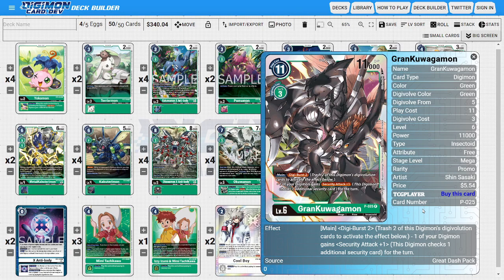The main Mega of the deck is four copies of Grand Kawagamon — the Dash Pack promo version. This card is just that good for its main ability: Digi Burst 2, where one of your Digimon gains Security Attack plus one until end of turn. We build a really big stack in our raising area, move out our Digimon, and utilize Grand Kawagamon's ability to trash almost all of his inheritable sources to increase the security attack. Then we Digivolve into Grandis Kawagamon, pass all those buffs over, punch security as hard as possible, use his ability to unsuspend himself, and hopefully swing for the game. If not, we gain a decent amount of memory thanks to Weedmon and the suspending-based abilities to line up a Hybrid or something else to close out.